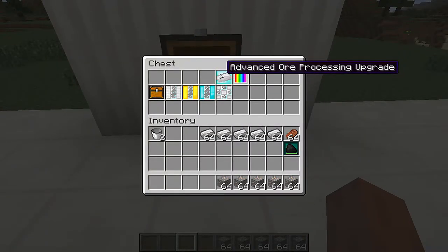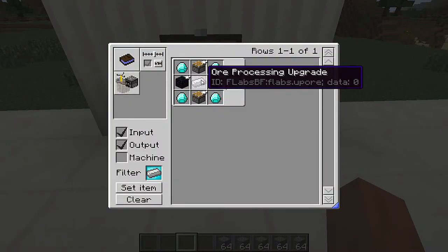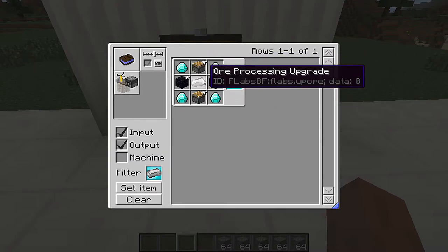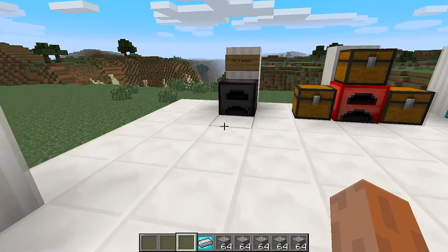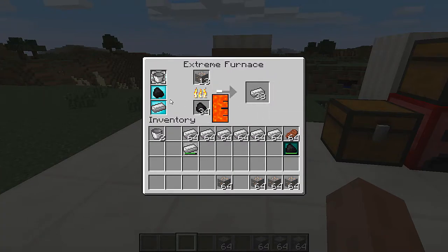The next one we have is the advanced ore processing upgrade. To craft the basic ore processing upgrade, you need stone, flint, and a piston. To craft the advanced version, use diamond, the ore processing upgrade, and a piston. What the advanced one does is it gives you two ingots per ore but does not lose durability — so it won't break.